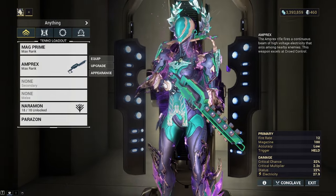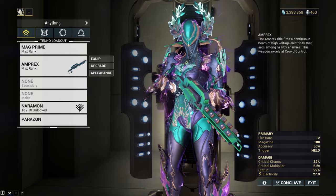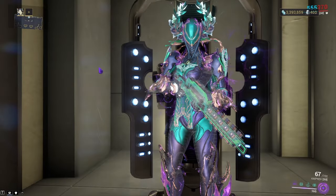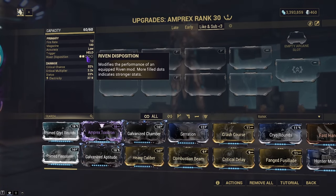The weapon does have a set of downsides. It has almost a 3-second reload speed at about 2.60 seconds, very low total damage at about 22 — though I have Rifle Aptitude on, so it's a tad bit higher — and it has very low disposition at about 0.85.